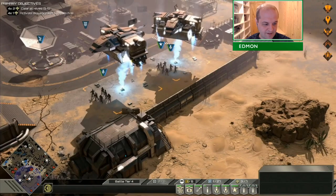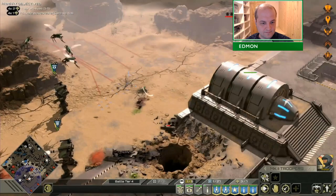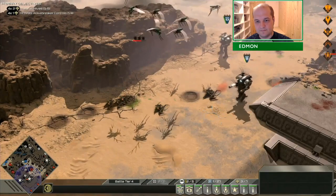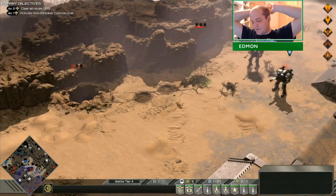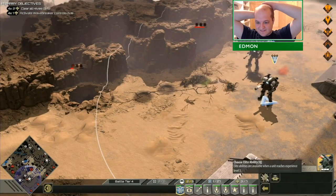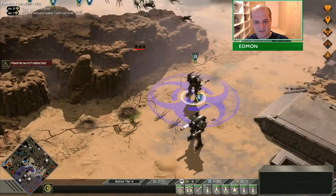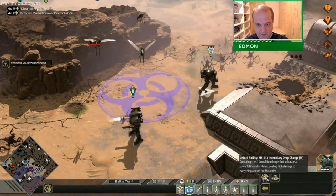This is me putting together my final army. You can just imagine me in the booth doing all this in complete silence. That was me buying the mortar strike for the Marauder, because that was another thing we wanted to show off, and we're going to show that off at the next base. I bought it ready to go.